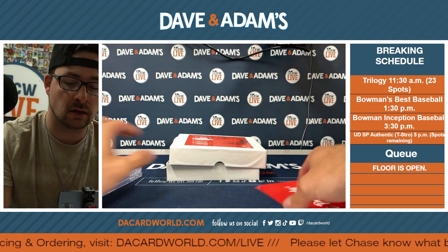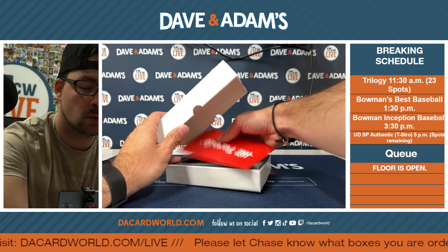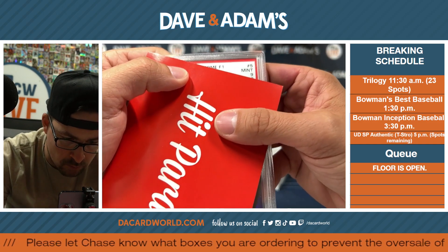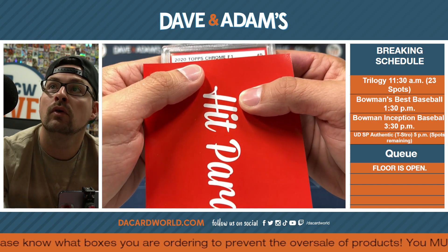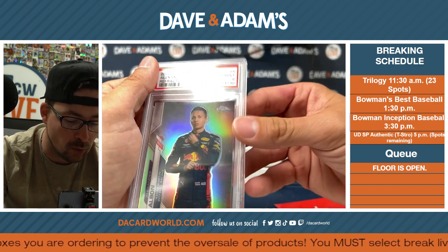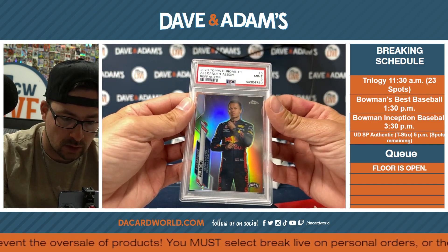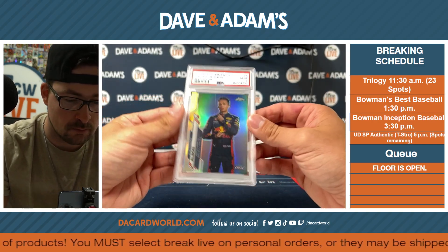Last but certainly not least, we got the slab card. Let's see what we can get here. We've got a Mint 9 out of 2020 Topps Chrome, and that is Alexander Albon — Alexander Albon Refractor on the Mint 9.